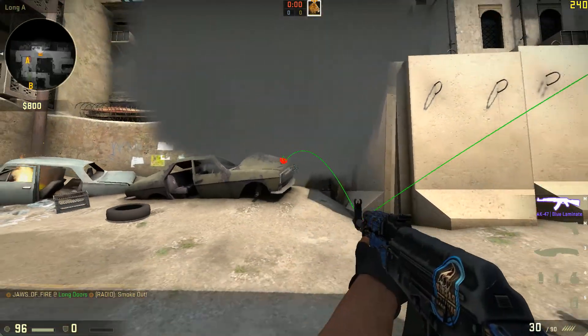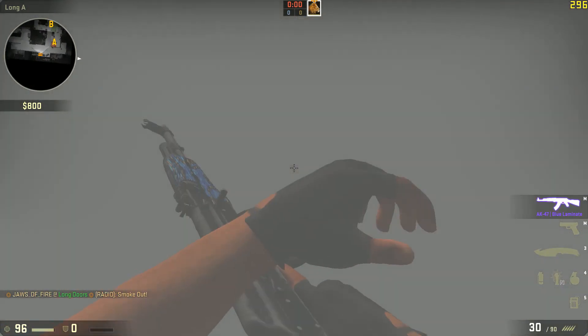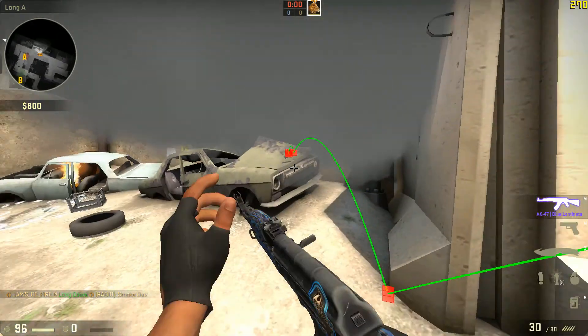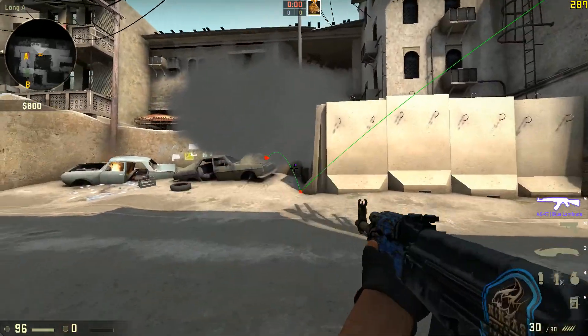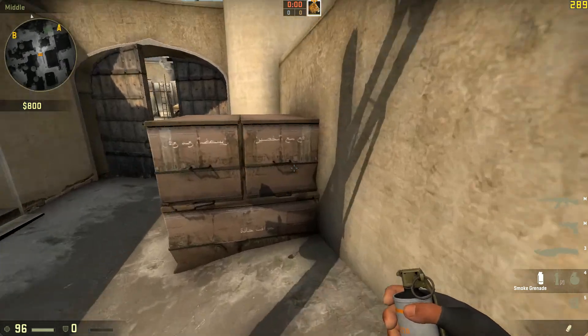The beauty of this is you can see him very clearly, but if he goes in here, he's blind. An easy little thing just to help your team out a little bit — shoot him, move on. Everyone should know this smoke by now, very useful.